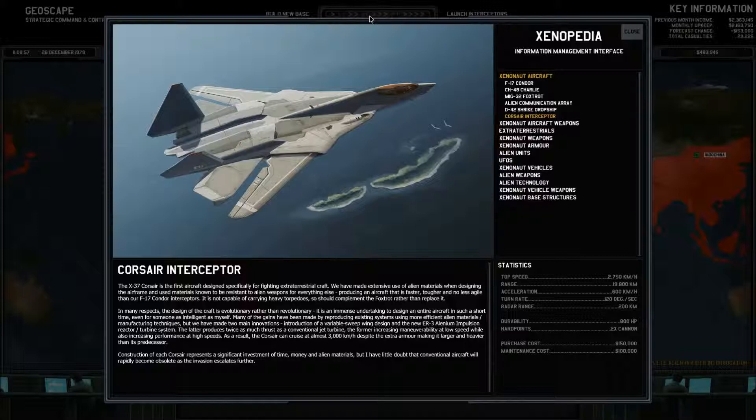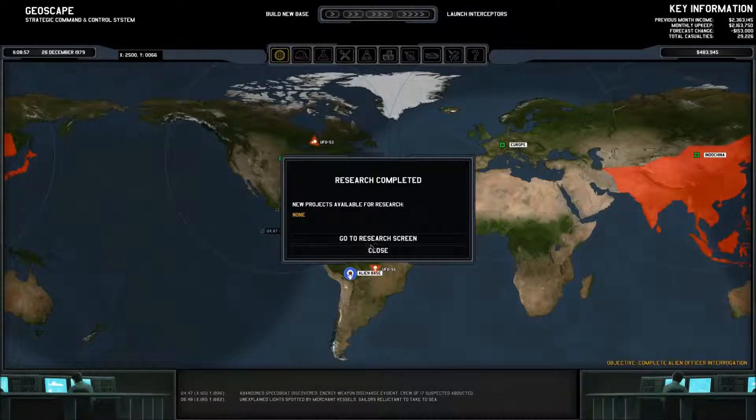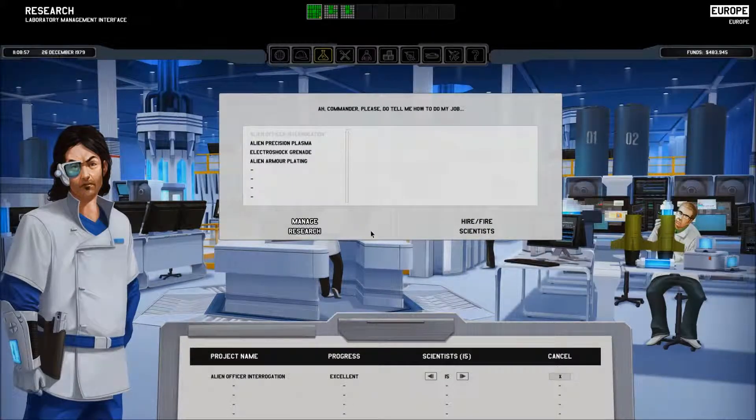Construction of each Corsair represents a significant investment of time, money, and alien materials, but I have little doubt that conventional aircraft will rapidly become obsolete as the invasion escalates further. Yeah, we might actually have to start building them pretty soon.